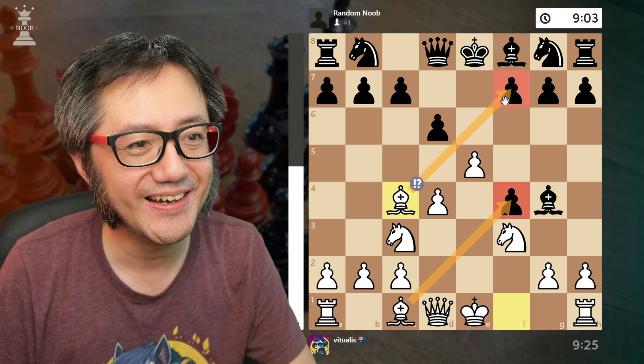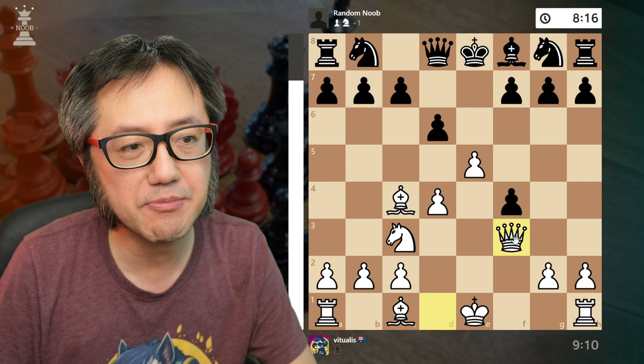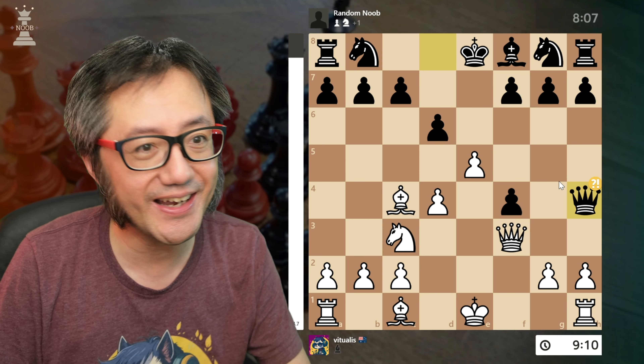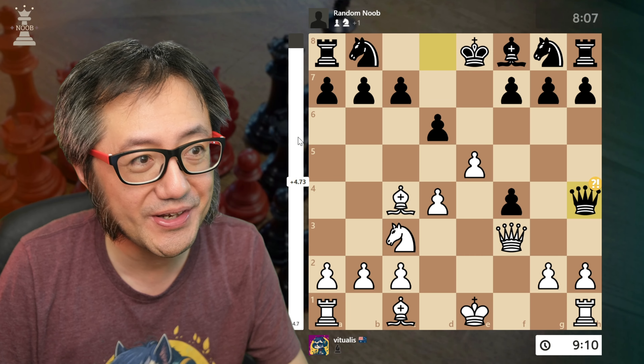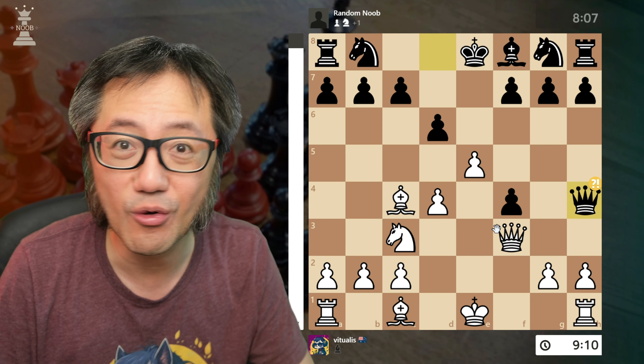And here they took the bait — they captured. Stockfish says it's actually a mistake. After we capture back with the queen, they give check — an inaccuracy. They're up a point of material, but look at white's advantage. This is all a mistake.